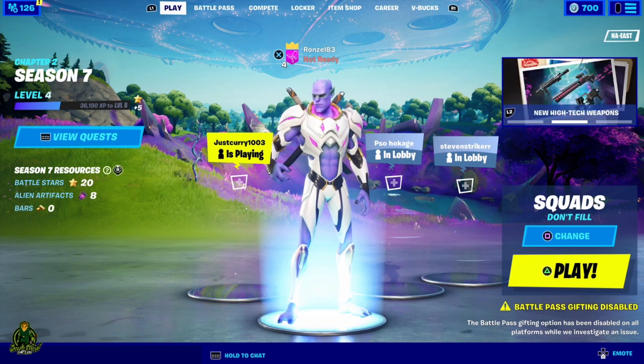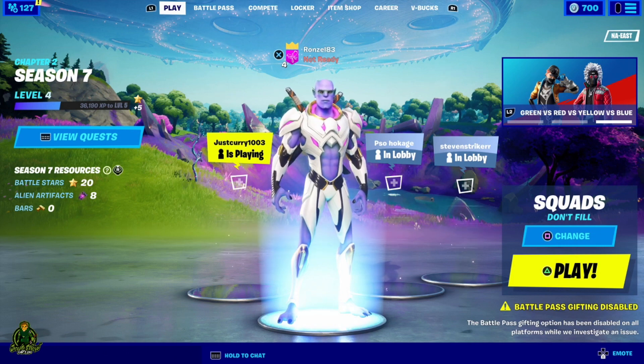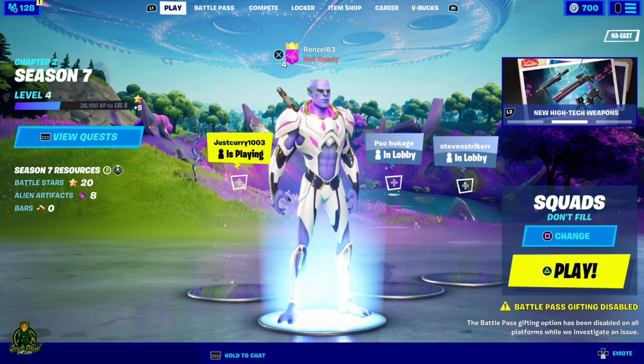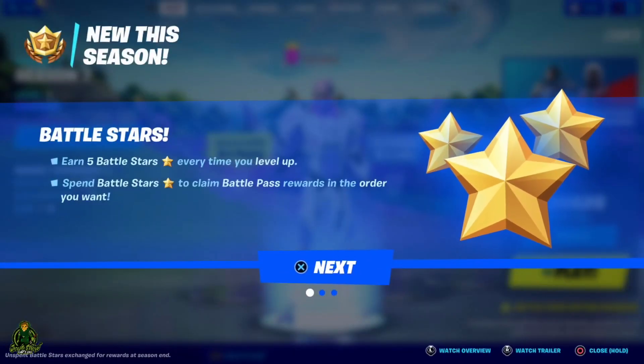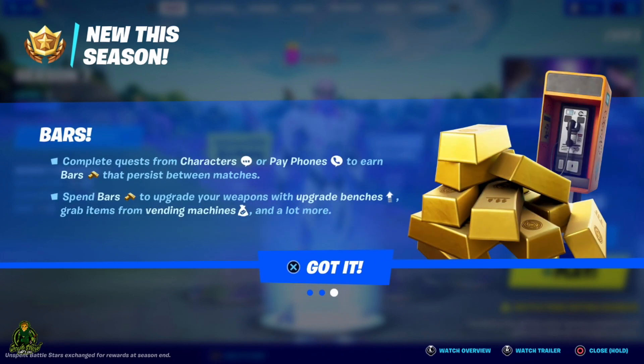A lot of you guys probably got Chapter 2 Season 7 and you're looking at the battle pass wondering how do I get stars, what do I do. So I'm going to help you guys out. Once you look down over on the left of your character, you're going to see Season 7 resources.